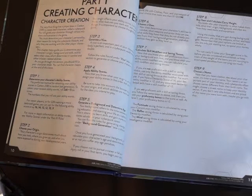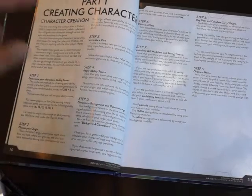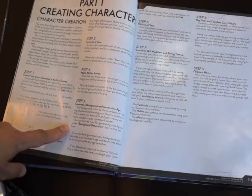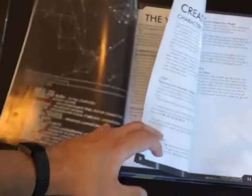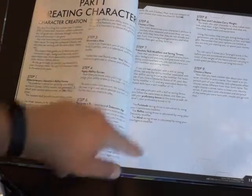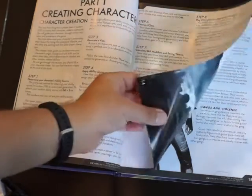There are rules for making character creation very random, and rules for making it more balanced for newer players. You choose an origin, you generate a vice — vices are important. Then you apply your ability scores, generate a background, and determine age. You can pursue a career before you become a cyberpunk. A cyberpunk is somebody who has basically gone off the grid and is living in their own world — an establishment rebel, which is what you are in this game. You can choose a class, calculate your skill modifiers, buy gear, and choose a name.